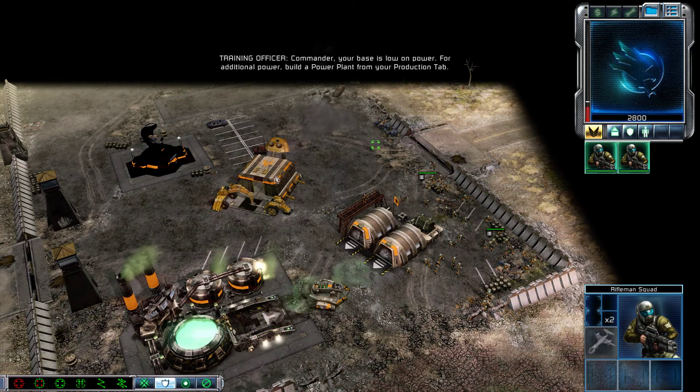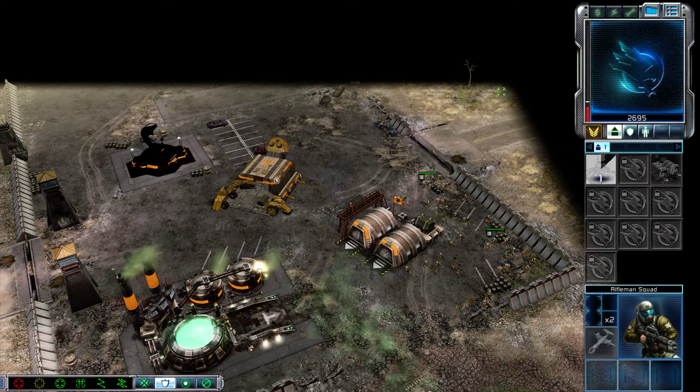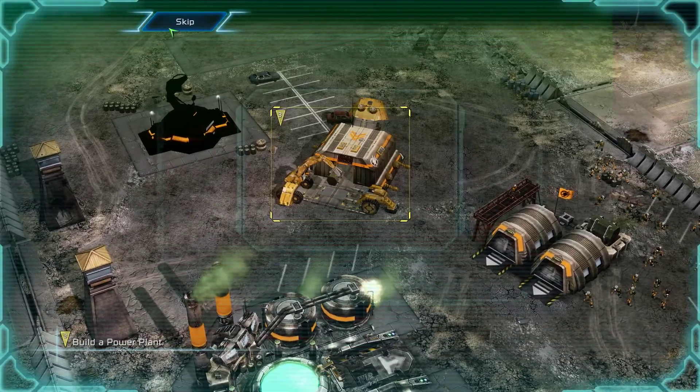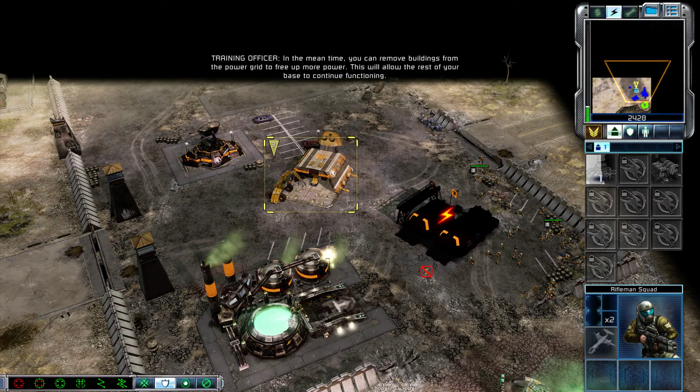Commander, your base is low on power. For additional power, build a power plant from your production tab. Building. Incoming transmission. To restore your base to full power, build a power plant. In the meantime, you can remove buildings from the power grid to free up more power.